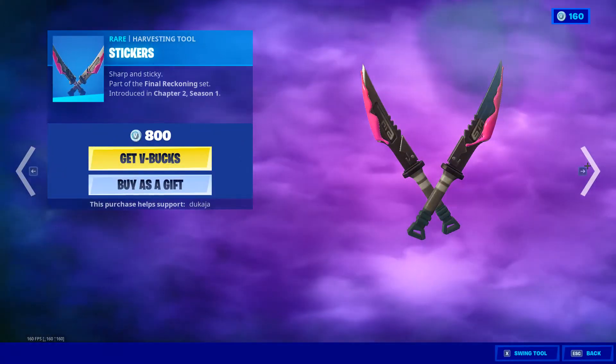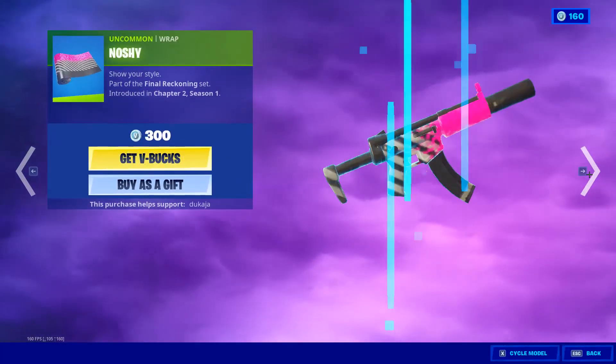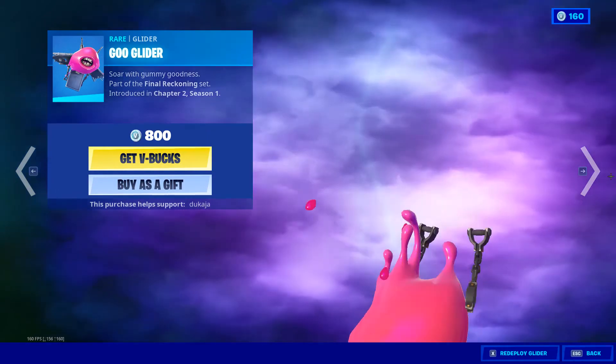Stickers. Jawbreaker with the containment unit. Noshy Wrap. Teeth with Nosh. Clobber and Zuliver.